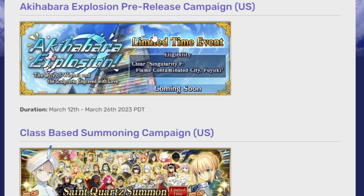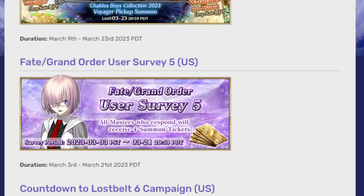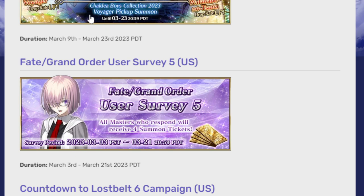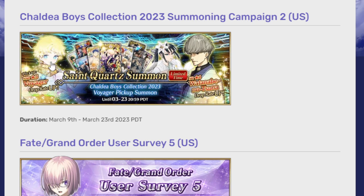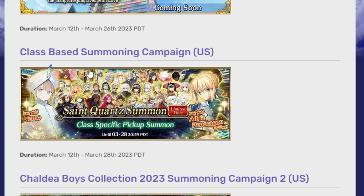This is the current pre-release campaign we have for it. There's also the class-based summoning campaign going on as Caldea Boy is just close to ending. The actual event is over, but you can still summon for Voyager and his good boy smile if you want. And the class-based summoning — if you're looking for a very specific class-limited 3-star, this is actually your best bet for a story-locked or limited class unit.